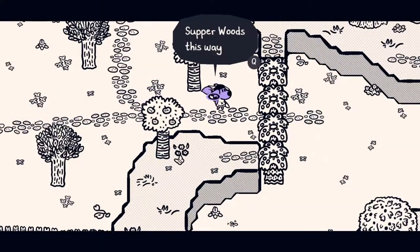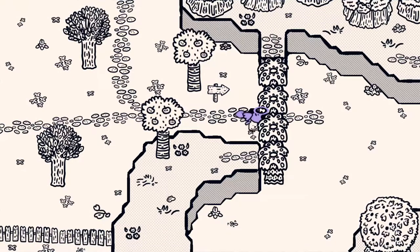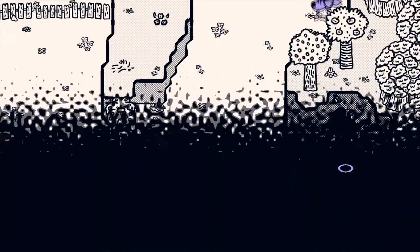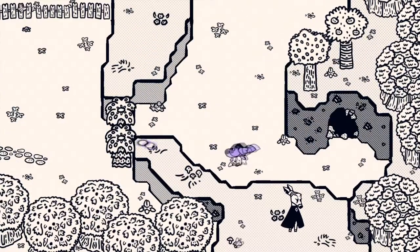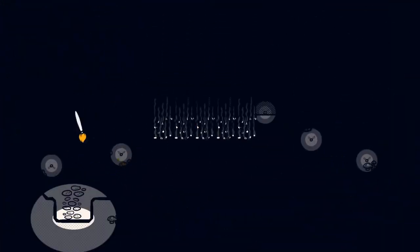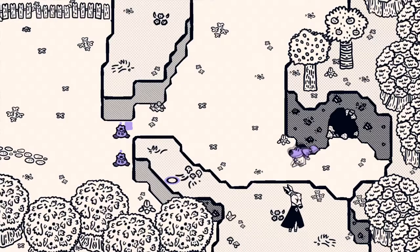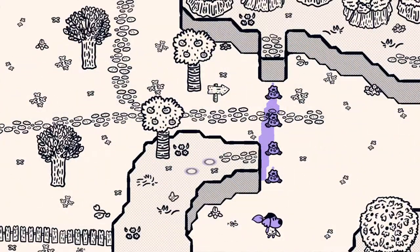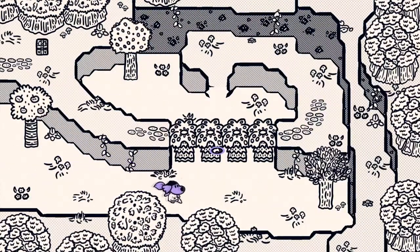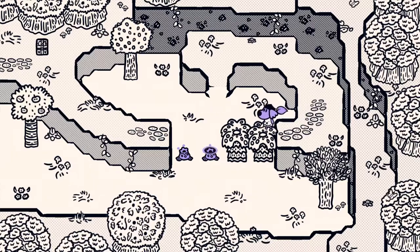Upper woods is this way - that's where Blackberry lives, the Builder of Forty Kory, a living legend. Maybe she knows what's going on? I can paint enemies to make them go away - interesting. This is like a cool little Zelda-like, except you paint the world - it's so cool. Man, I'm super, super into this so far. When I saw the game I was like, wow that looks really cool. Now I'm like, okay, this is definitely something I'm going to LP at some point. Because this is fun.